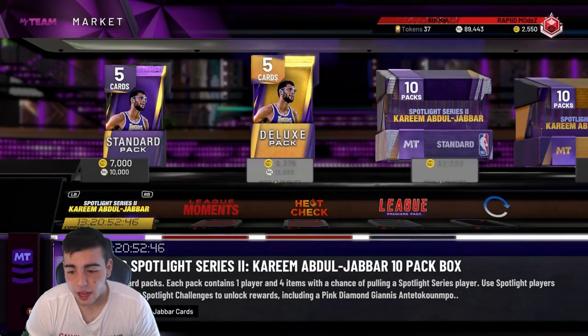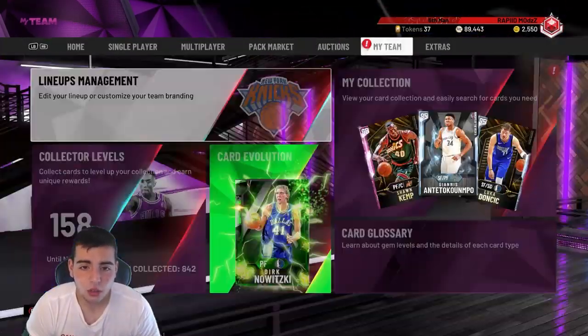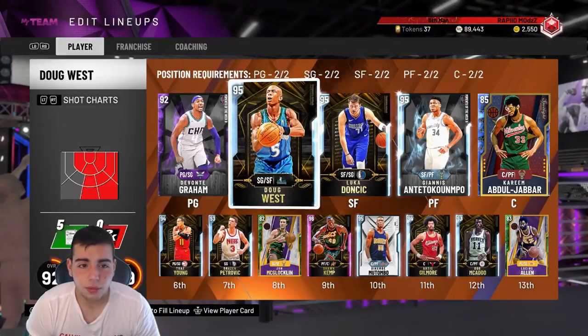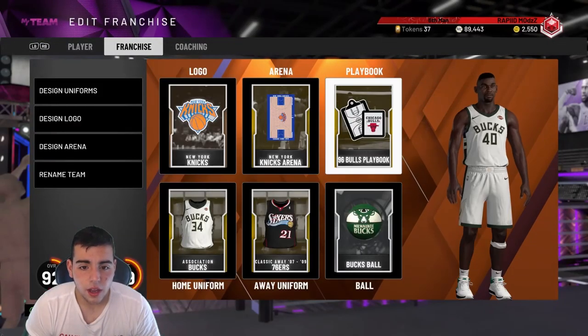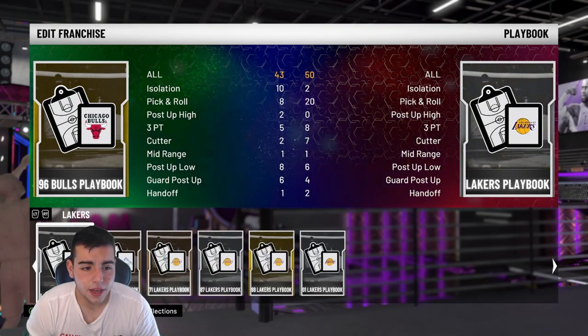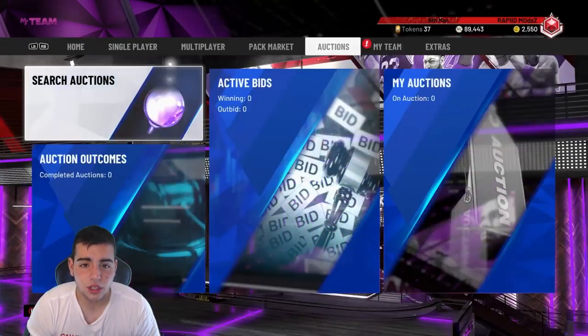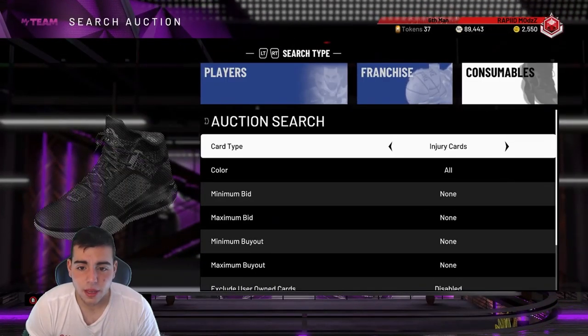So wait — try to get a snipe. That's my advice. If you don't know, supposedly there's a really good playbook to get these challenges done, and it is the Nets playbook. I heard there is a play called something STS. I have not used it yet, but I do have the Nets playbook. Let's see how much it costs — supposedly it's the best playbook to use.